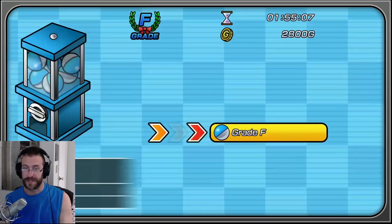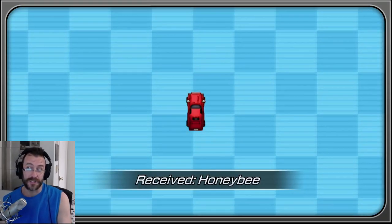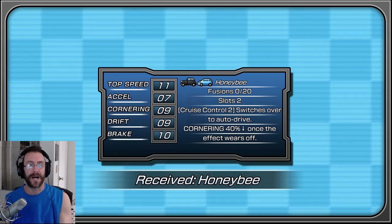We're going to talk about fusion another time — today is just the basics. We're going to roll this again and see what we get. So we've got a honeybee — that's actually a new body. Not a whole new car, just a whole new body. So you can have your configuration intact and just swap the body.